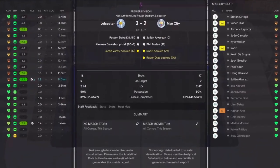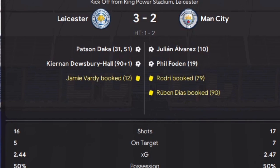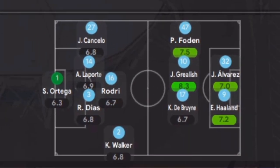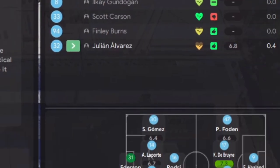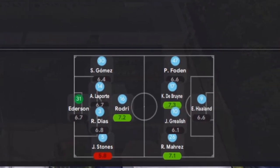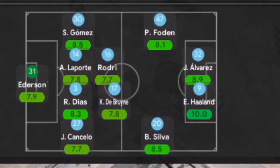We did lose the odd game, like against Leicester - and unbelievably I changed the formation for that match, and I still don't know why I did it. For example, away to Salzburg we lost 2-0 and look at the formation I was playing - not what I'd been using. When I went back to the normal formation in the home leg it was 7-0, with Haaland scoring four times. That's the formation we should have used the whole season.